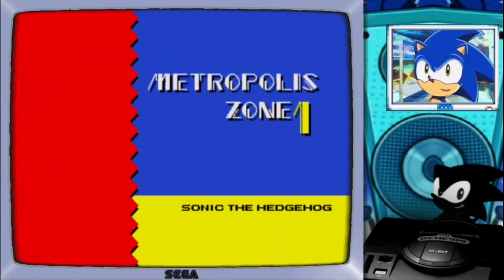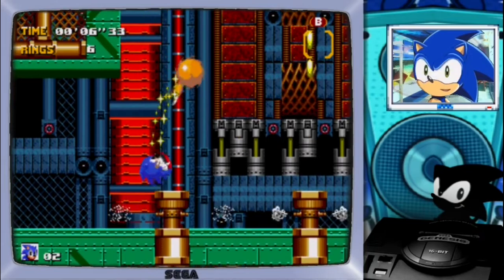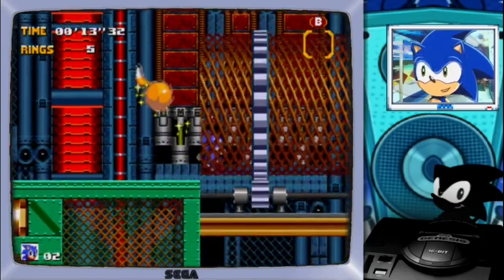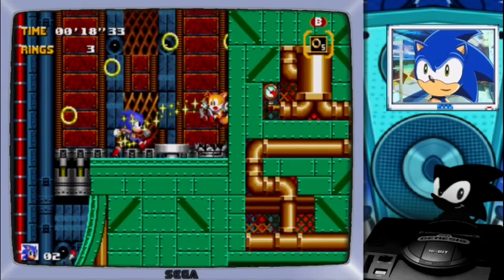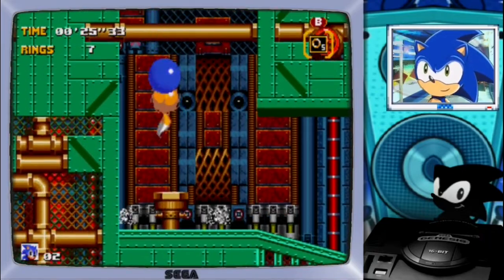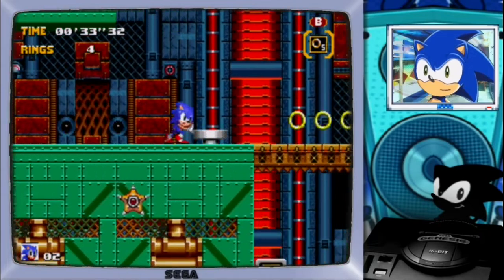And we are back guys! Actually, the Level Select Code does not work, but you can just do the normal pressing A and Start to choose your Act. And so we are going to try out Metropolis Zone. This stage is already a pain to play normally. So yeah, I expect to suffer a little bit, and maybe not get through it. But I mean, we need to try it out. It's Metropolis at the end of the day, right?